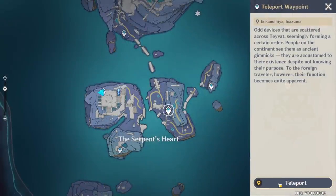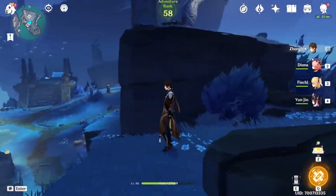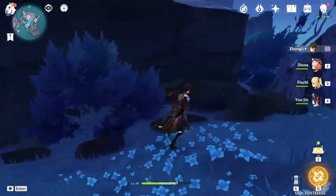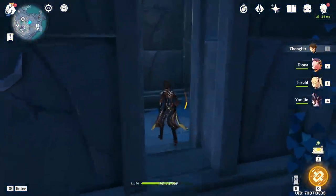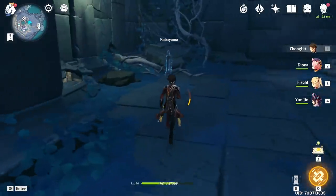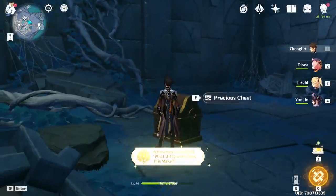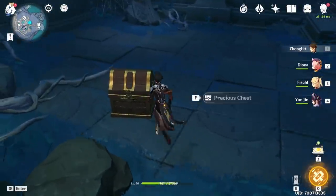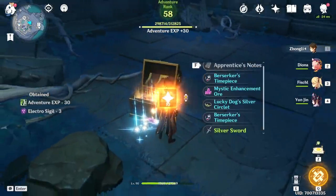Last but not least, head to Serpent's Heart Waypoint and after teleporting, just look to your right and you'll see your favorite lamp hanging on a tree. Finally, make your way back to the original location where you found the Sin Shade and let him know you've done plenty of sitting and reading at his 3 specified locations. He'll be happy to hear about it and you'll get rewarded with a precious chest and an achievement.